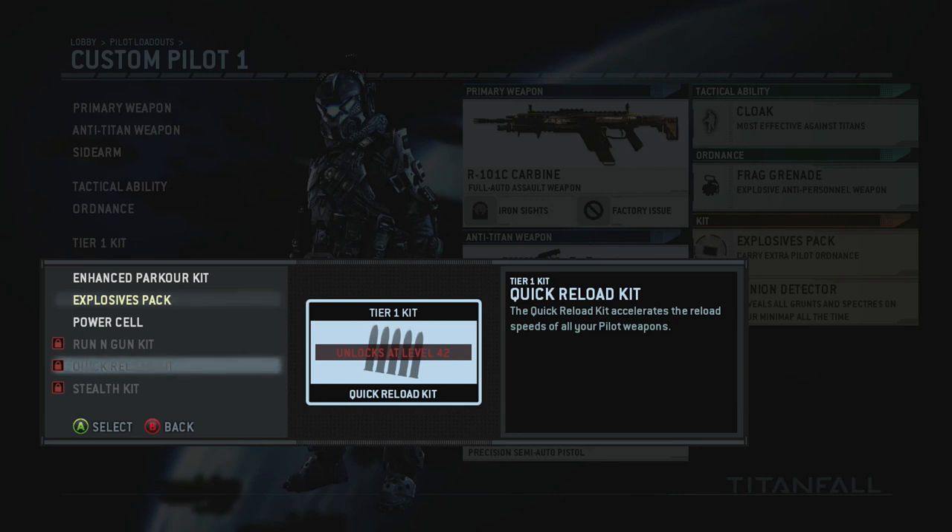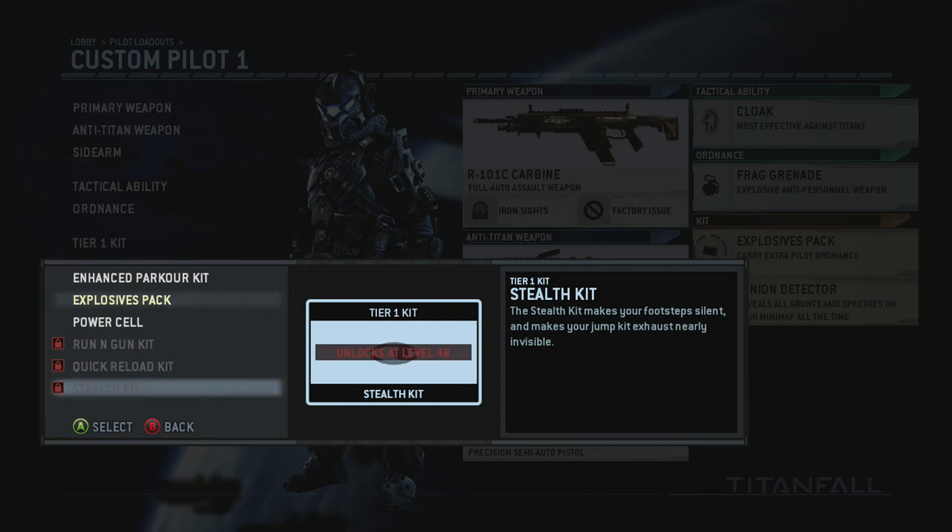At level 42 you get Quick Reload, which is a big deal because reload speeds in this game are slow and you can't cancel them. I'm used to getting a kill and immediately reloading, but in this game you really want to wait until your ammo is as low as possible, because once you start the reload animation you have to go through the whole thing — you can't sprint to cancel it. I notice myself getting killed during reloads frequently. At level 48, the Stealth Kit makes your jump jet exhaust nearly invisible and quiets your footsteps — very important for a stealthy playstyle.